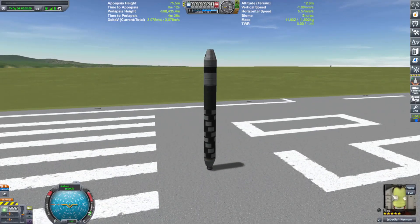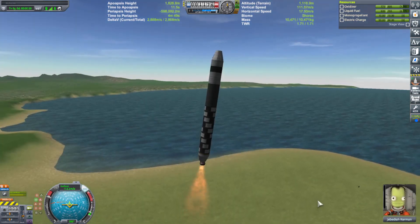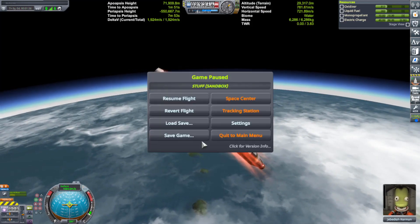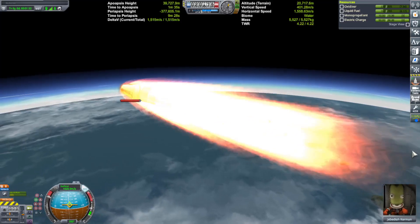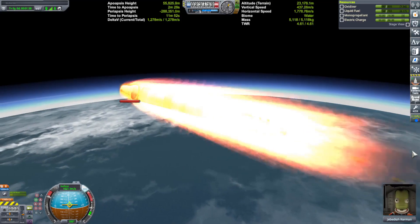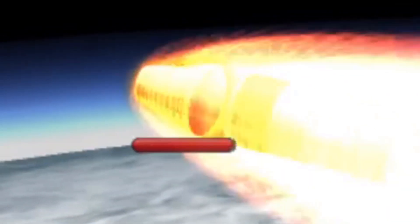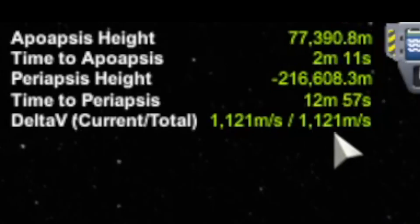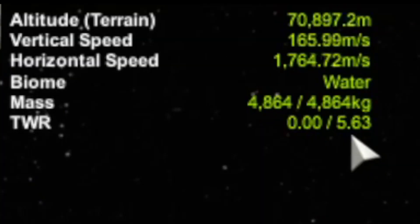That should be good. Follow prograde, let's see what happens. The flight was a little off — getting a little warm there. Not quite. I think we'll be okay. We still have about 1,100 meters per second. I think we're going to be fine, actually. TWR of 5 — okay, that's some kick.